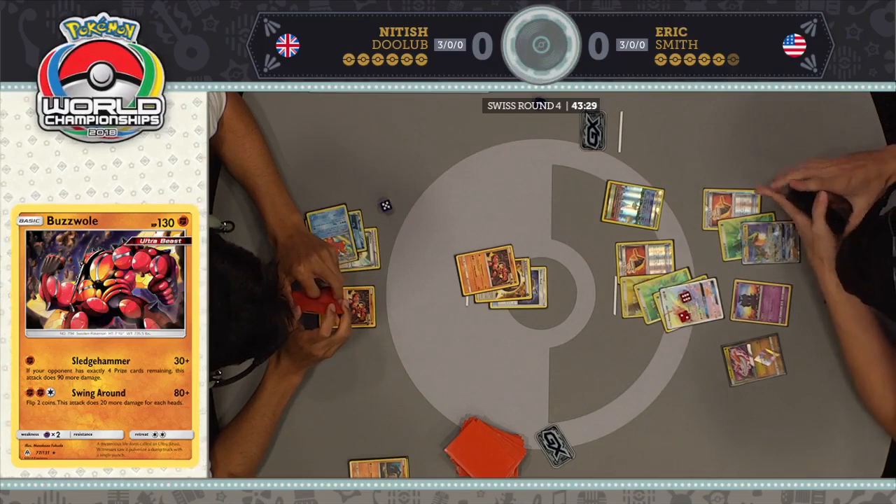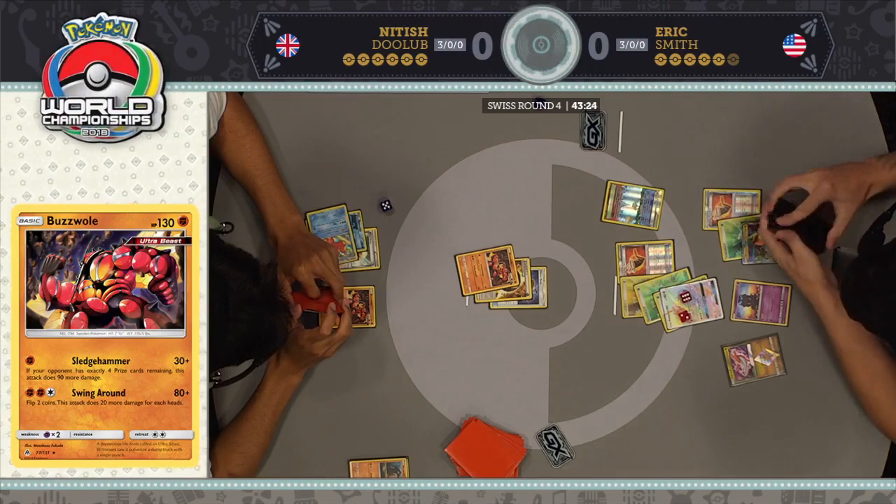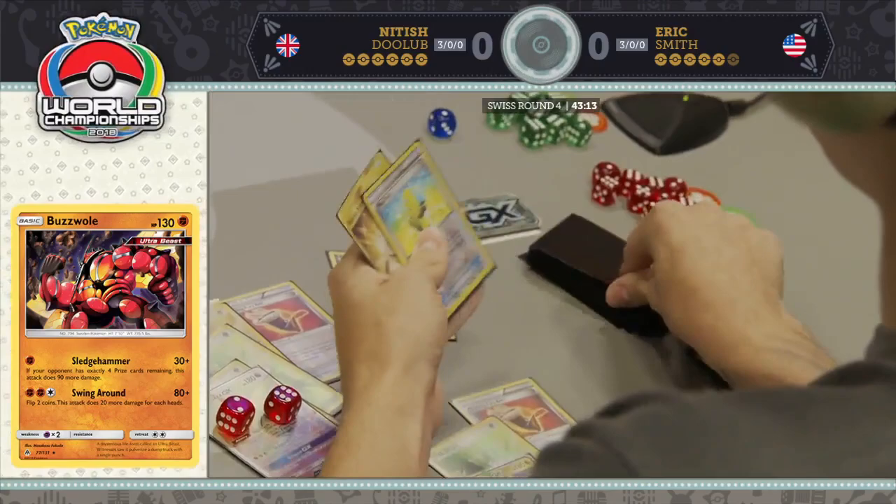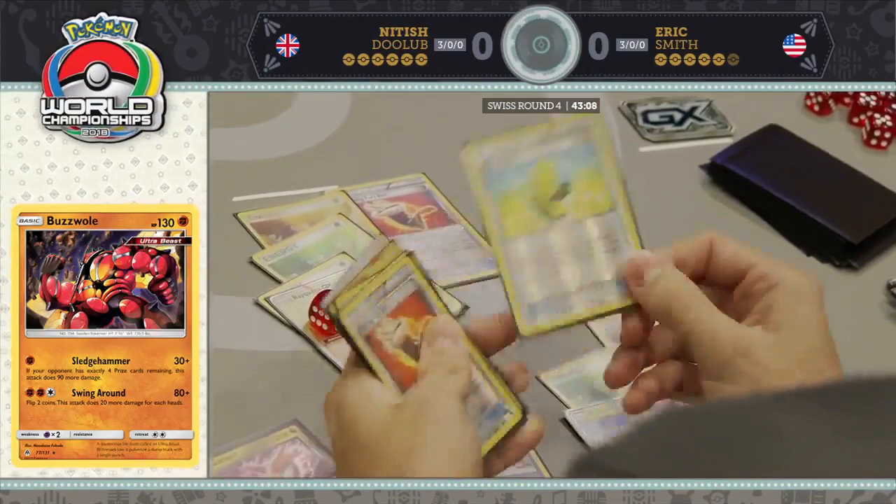It is such a difference maker in this matchup, and you can see why this Buzzwole is so popular this weekend. Sledgehammer is incredible. There are a couple of Fighting Fury Belts attached to both Rayquazas — it makes them very, very durable. But once that Rayquaza gets knocked out, you're out of energy and out of things to deal damage with.